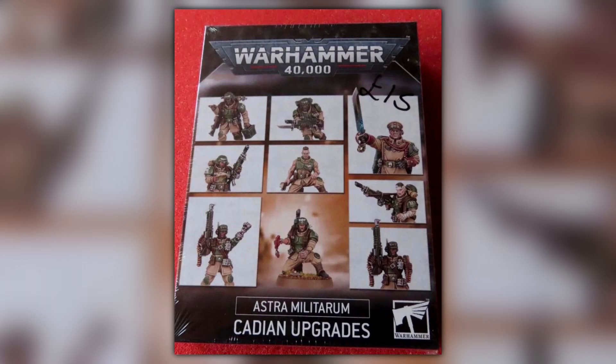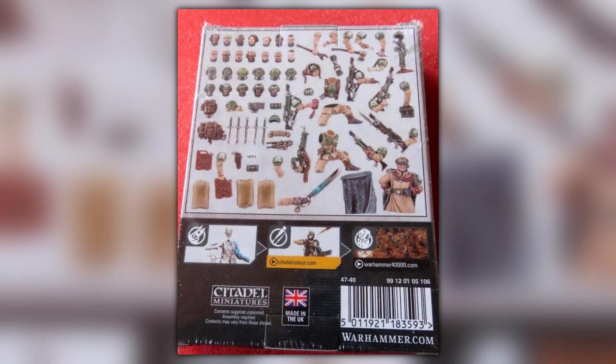In the background of this video you'll see what I'm talking about — just one upgrade kit. On the front: Astra Militarium Cadian Upgrades. When you flip it to the back side of the box, that's when the fun truly begins. You can see all the head options, all the arm options, there's a lot of Mechanicus options on there — belt feeds over arms and stuff — and some chest options as well.